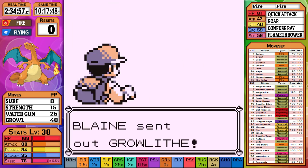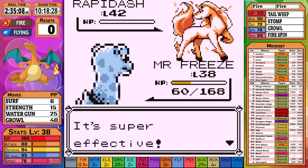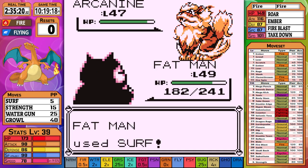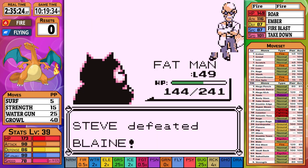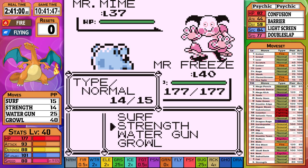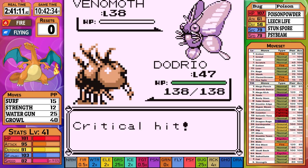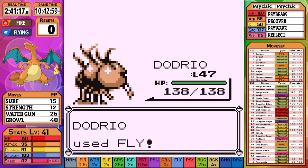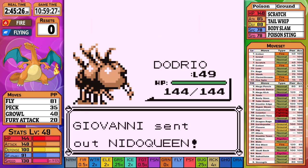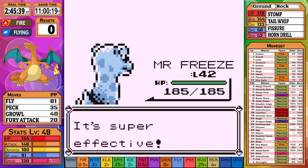Sabrina is next — Kadabra fails a Disable and our Strength finishes it off. Mr. Mime takes more than half from Strength, then confusion does very little before the next Strength finishes it off. I switch to Dodrio for Venomoth and the following Fly takes it out in one hit — probably because of the crit. Dodrio then outspeeds Alakazam and the next Fly takes it out in one hit. Giovanni is next and Rhyhorn goes down to a single Surf. I swap to Dodrio and Dugtrio goes down to a single Fly. I swap to Lapras and Nidoqueen goes down to a single Surf. The second Nidoqueen also goes down to a single Surf. Rhydon just goes down to a single Surf as well. We then work our way to the final Champion Battle. Pidgeot tries two Whirlwinds that fail and Snorlax takes it down. Rhyhorn is an easy one-shot with Surf, as is Exeggutor. Dodrio once again takes down Exeggutor with a Fly. Alakazam is a one-shot with Fly again. Blastoise takes advantage of Hydra Pump but Snorlax takes it out rather easily.